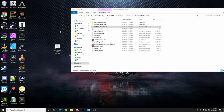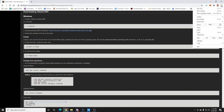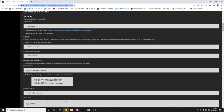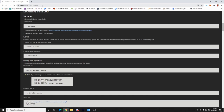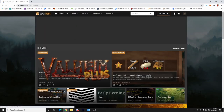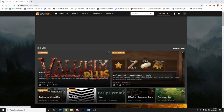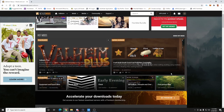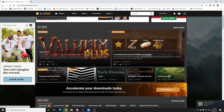Now let's get into modding. Go to nexusmods.com/valheim — I'll put that link in the description as well. There are tons of mods on Nexus Mods. The important thing a lot of people don't tell you is that when modding Valheim, you absolutely have to have a specific core program that allows the game to be modded.